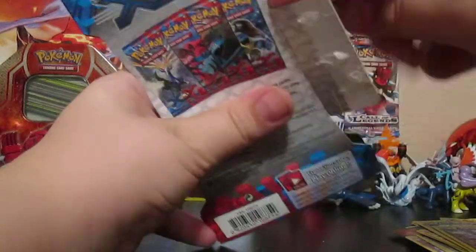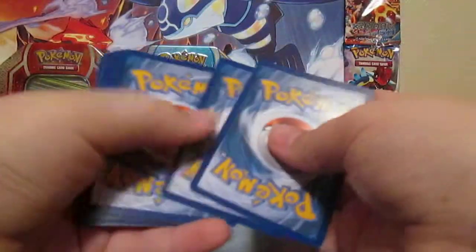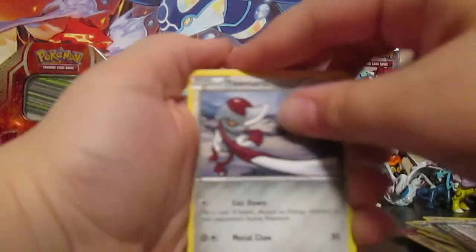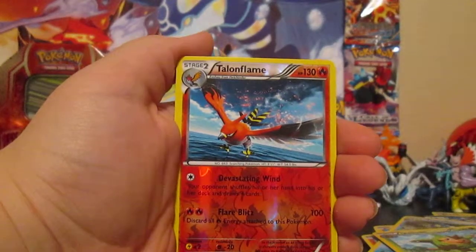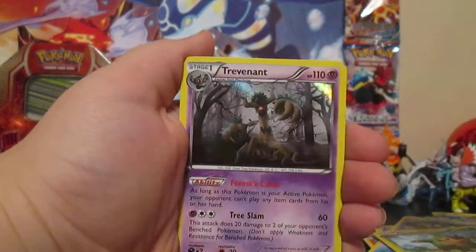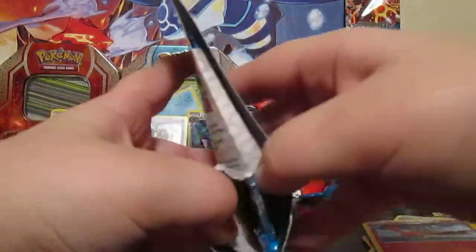On to our next booster pack of base X and Y — another WeVaultal art, of course. Two Holos in a row, let's see if we can carry on that streak, or maybe break it by pulling an EX. Poniard, Timber, Fennekin, Grass Energy, Pikachu, Frogadier, Mr. Mime, Clawitzer — ooh, Reverse Holo Talonflame! That's three Reverse Holos that are rares in three booster packs. But can this rare be a holo? Oh, it is — it's another Holo Trevenant! That is three for three. Can we get a four holo? If we do, that would be the best Throwback Tuesday ever.